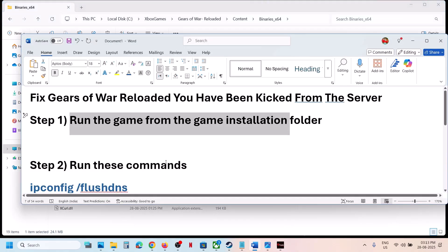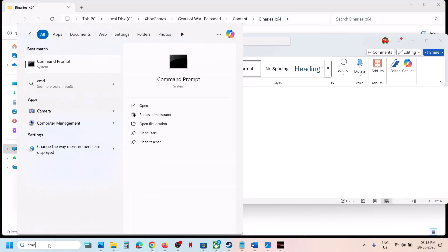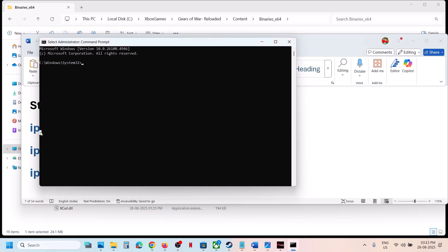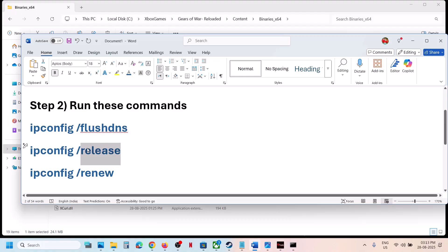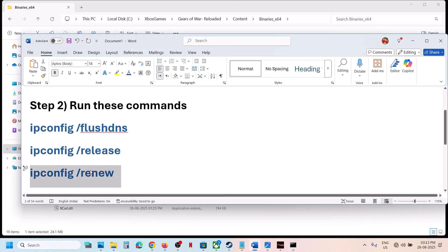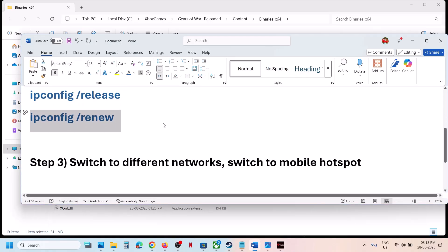If still not working, run these commands — they are provided in the video description. Type 'cmd' in the Windows search box, make a right click on Command Prompt and click Run as Administrator. Make sure you open Command Prompt as administrator only. Copy the first command, paste it, and hit Enter. Run the second command, paste it, and hit Enter. Run the last command, paste it, hit Enter. Now re-launch the game and check.